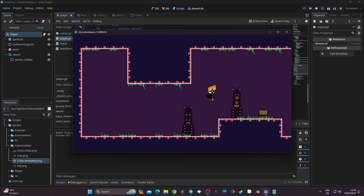In this video we're going to take a look at how we can create a crate that we can slash with our swords, and we're also going to be able to control our sword attack while we are in the air. This video is the sixth episode of my 2D Metroidvania series.